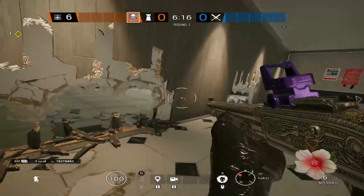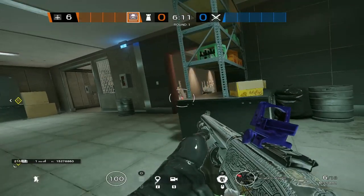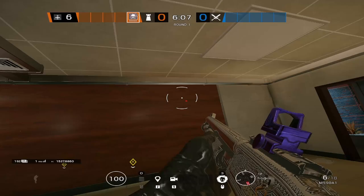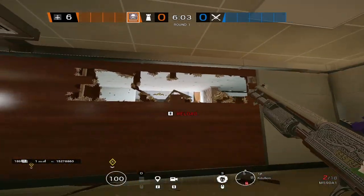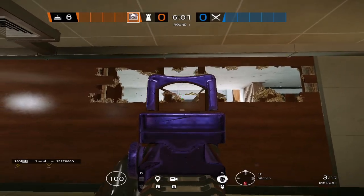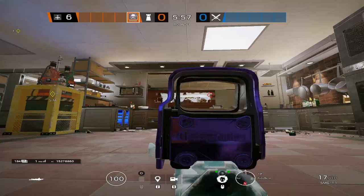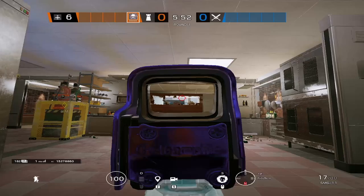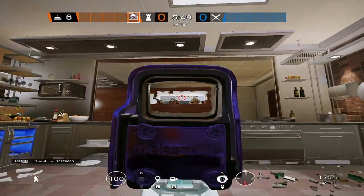With this wall reinforced, they're probably going to plant on the reinforced wall, which is kind of what you want because at least you know exactly where they're going to be planting. Besides that, we're going to make some head holes or above-head holes across the kitchen walls so that someone can sit inside of Luggage late round if the attackers are doing a kitchen push. The person inside Luggage can pretty much see people hopping in the Kitchen Window, and there's almost no way to fight this.